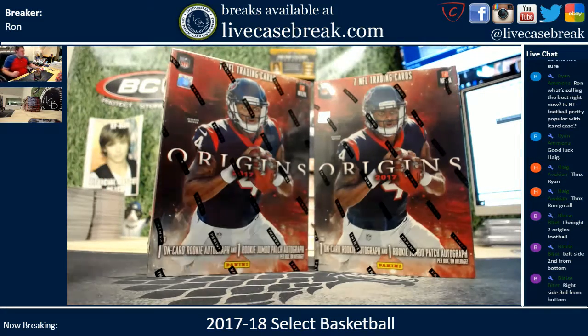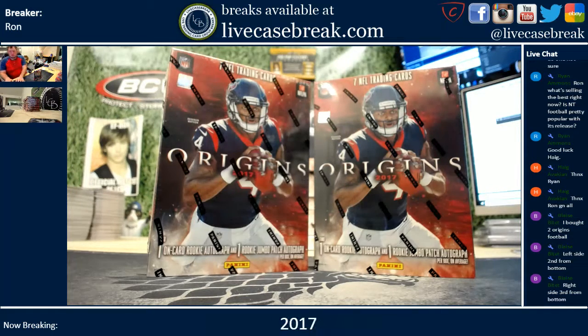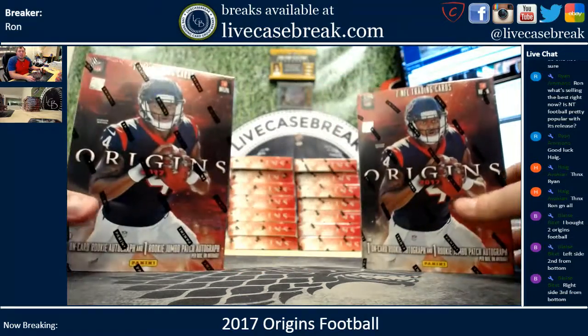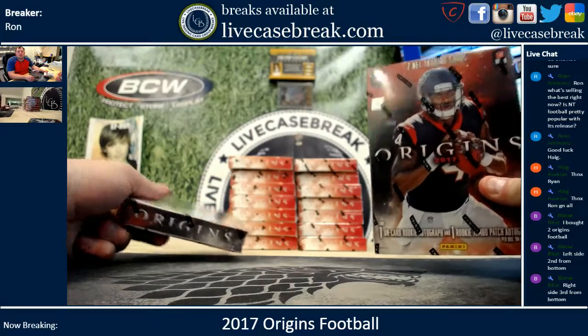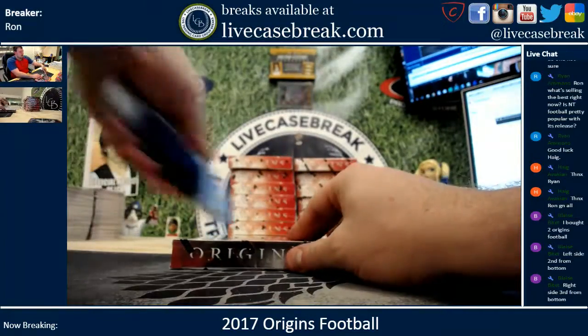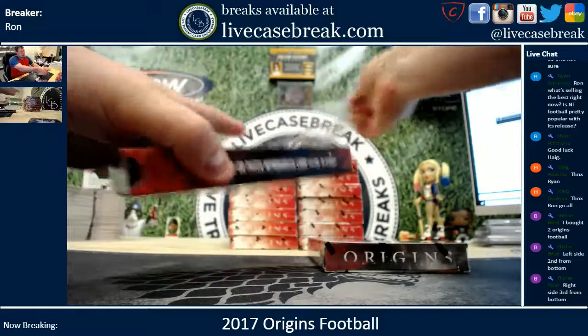How's it going everybody, this is Ron from livecasebreak.com. We are doing two boxes of Origins Football — it's not a fresh case. For blades in the YouTube stream, you pick the left bottom, second one in from the right bottom, third from the bottom. See how we do — we get two autos per box, seven cards total.